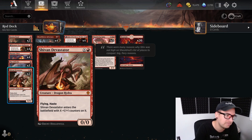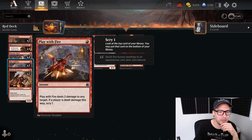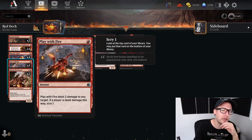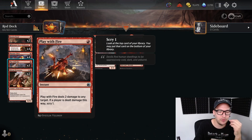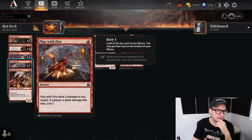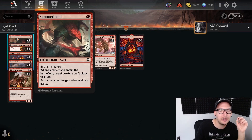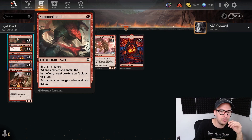Shivan Devastator is a versatile hasty flyer because sometimes the ground gets gummed up and you need to get past shields somehow - this is one of those ways. In our last one drops we got a little removal and a little burn: Play with Fire deals two damage to any target. If we hit our opponent in the face with this we can scry one, which sometimes helps us fix our draws.